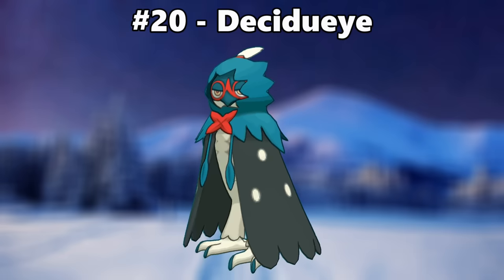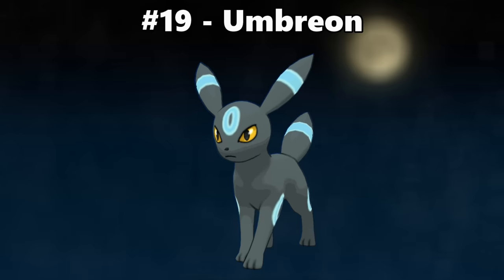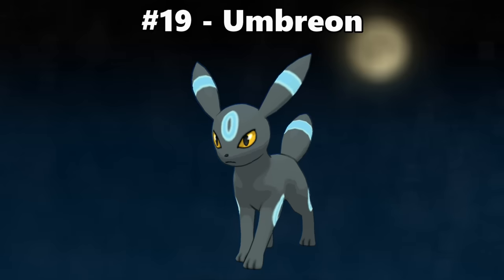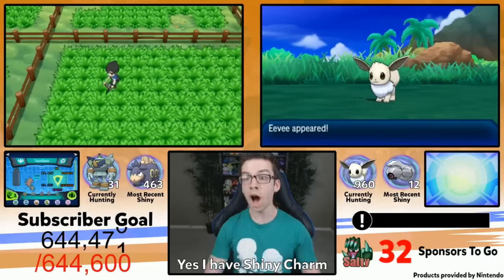Number 20 is Decidueye. Merry Christmas, this thing is beautiful. Number 19 is Umbreon. Blue and black is probably my favorite color scheme, so that on my favorite Eeveelution looks extra awesome. [Shiny Eevee reaction — finally!]